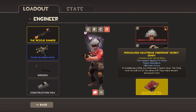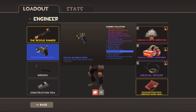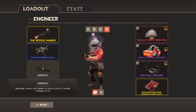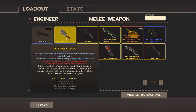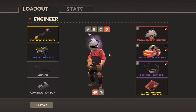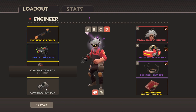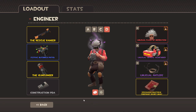I've got the specialized kill-speak fireproof Secret Diary, the Rescue Ranger, and the Blue Screen pistol, which I find useful. The wrench is good, but the question is whether I should go for a Eureka Effect or a Gunslinger. My colleagues have talked about a Gunslinger, so I think I'll go with that.